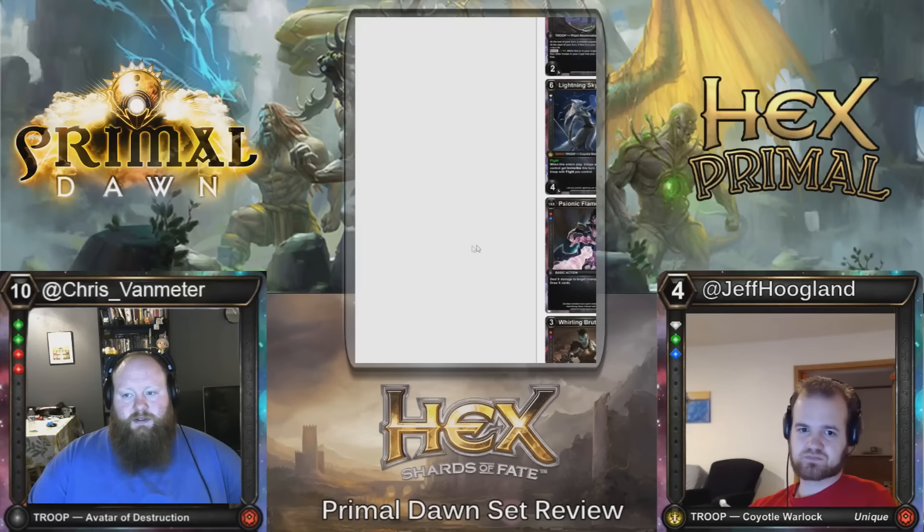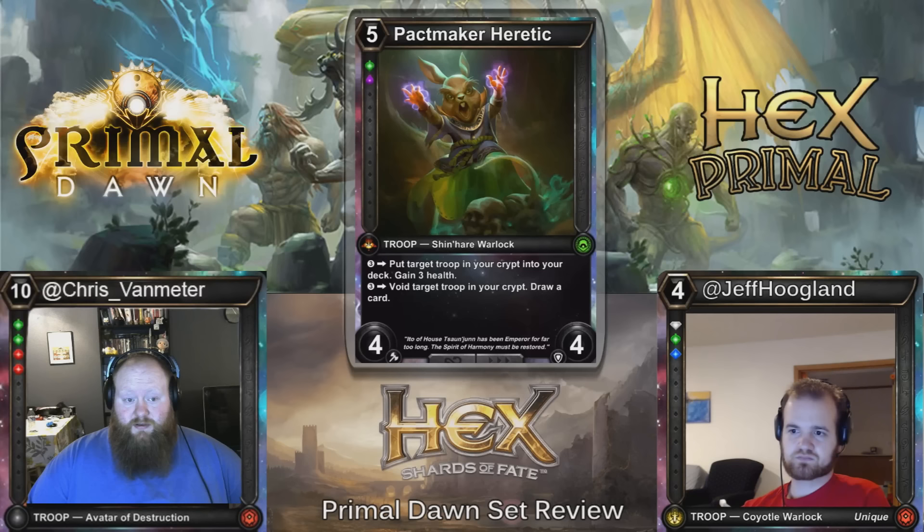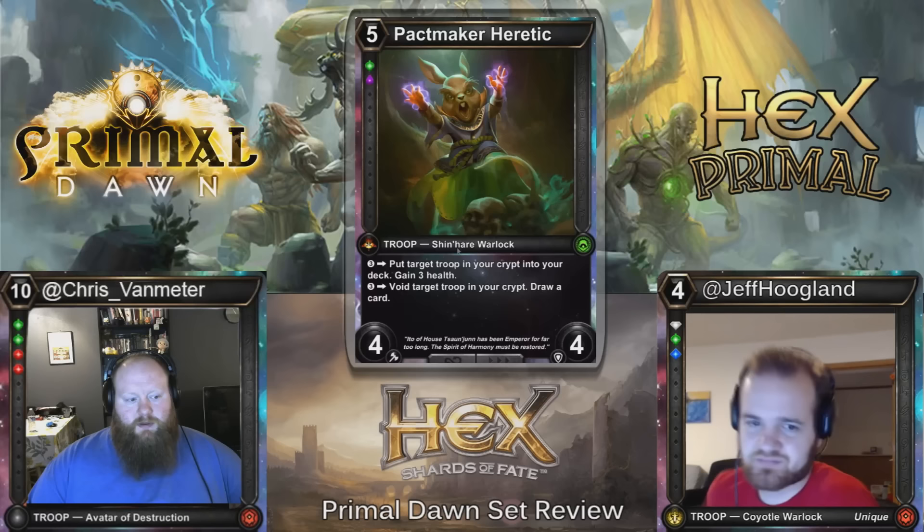Pactmaker Heretic — five cost, Wild Blood, 4/4. You gain three and put a troop in your crypt into your deck and gain three health, or you can pay three and void a troop in your crypt to draw a card. I think this is stellar for limited, but it costs too much — in order to generate value from this card, you need to play it on eight, which is just prohibitive.